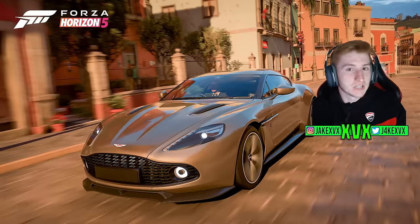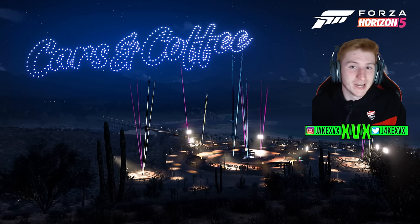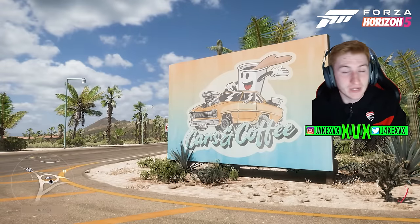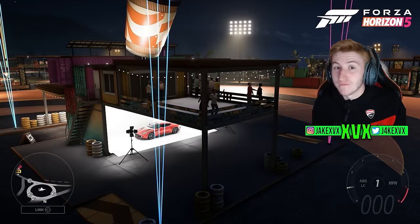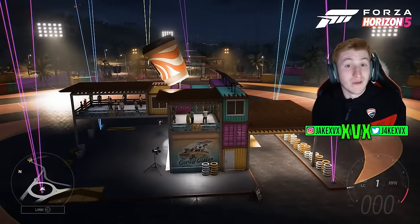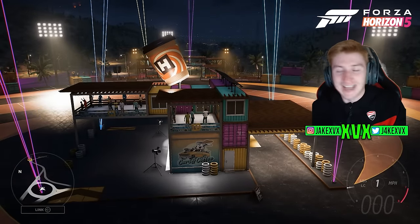This update gives us nine cars in total, four of which are in a new JDM car pack, and an evolving world location which is a coffee shop, including car park spaces, a photo booth and much more. We also have a new outfit, new collectibles, new event lab props, new body kits and new badges.